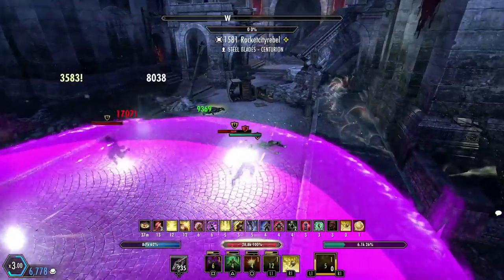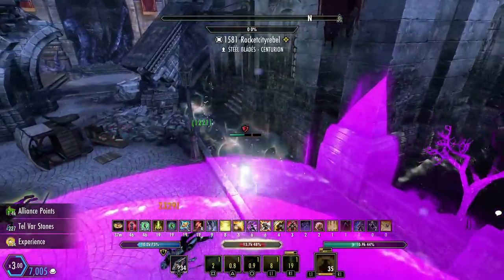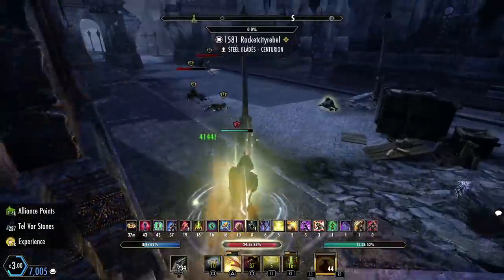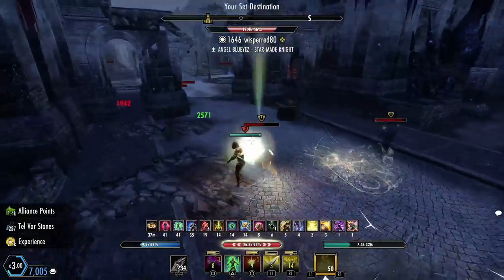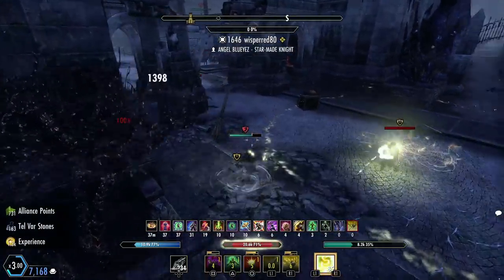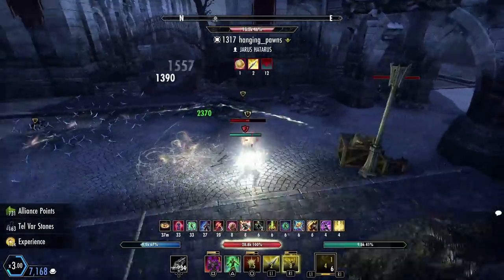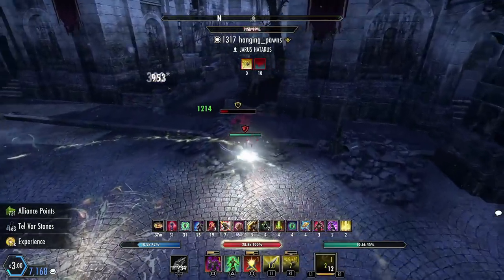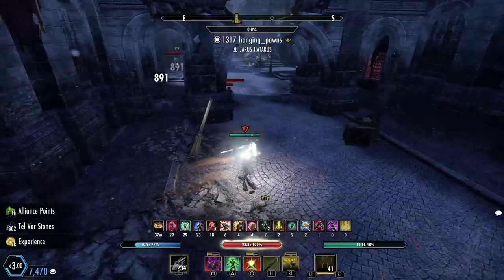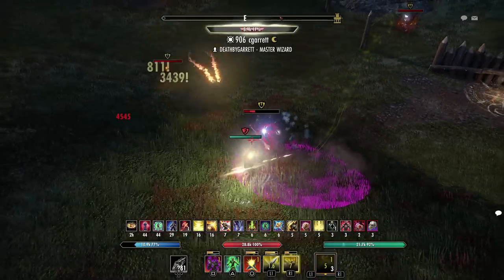Stamina templar is one of the harder classes to play of the stamina classes, simply because their offensive main spammable is a channel, which leaves you susceptible to getting bursted while you're casting since you can't be healing yourself. It's not as easy as using surprise attack or dizzy swing. There are advantages to jabs in certain scenarios, but overall you're pretty open to getting bursted yourself.